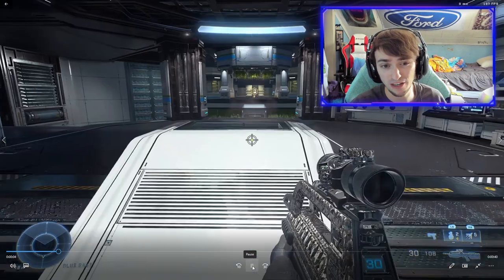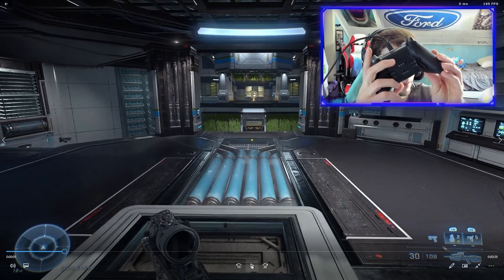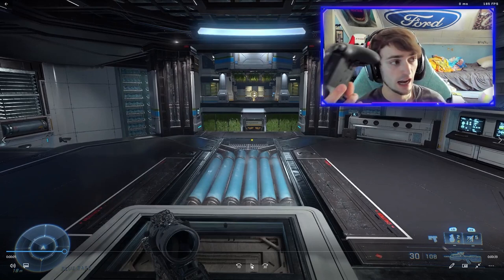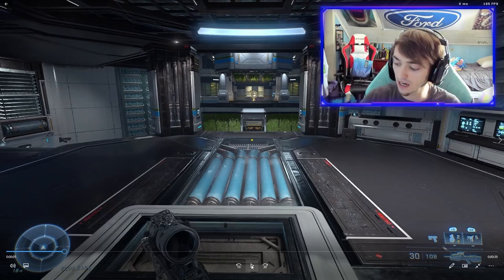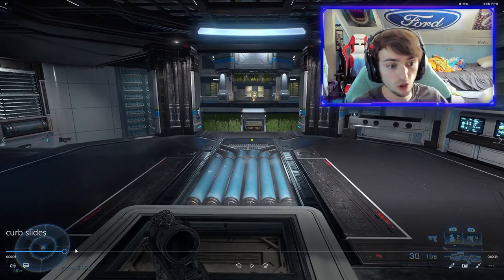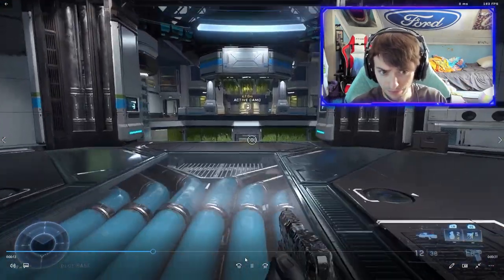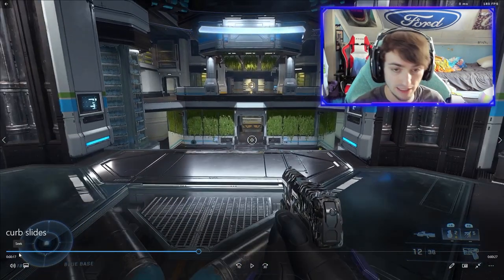If you're curious about my setup: I have my bottom right paddle — on my right ring finger — set as my crouch and slide button. So I literally hold that button down. I'm sprinting as I'm falling off the ledge, I hold that slide button, and if you time it just right you should go sliding further and faster than you would with a regular slide either before the ledge or after you hit the ground.